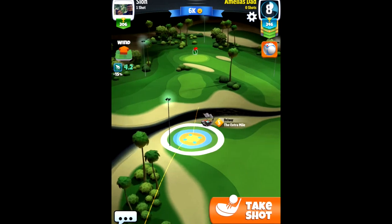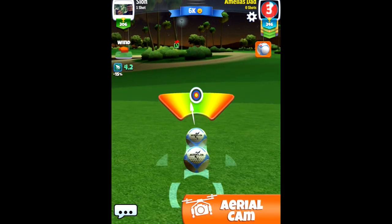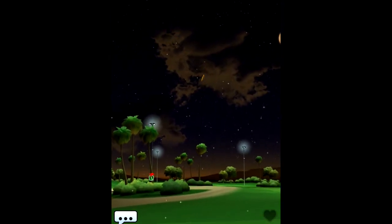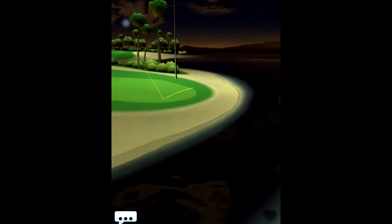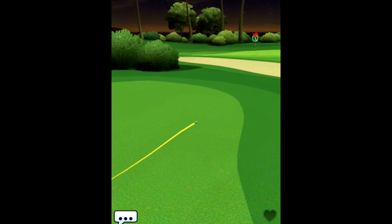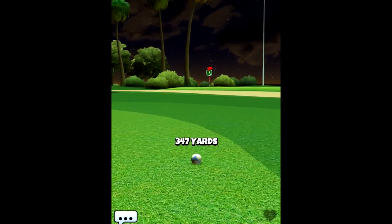I'm going to show this way — pulling off max top spin, max sidespin, going with a little bit of curl. We slightly overpowered it even though we had the wind, but we want to bounce here and bounce over and put ourselves nicely on the fairway to give ourselves a great opportunity to go for the green in two.